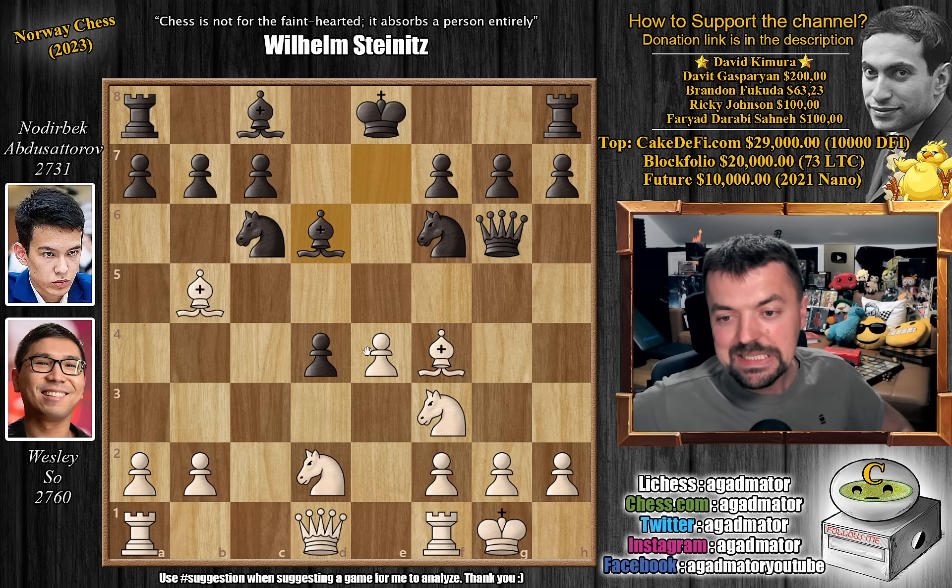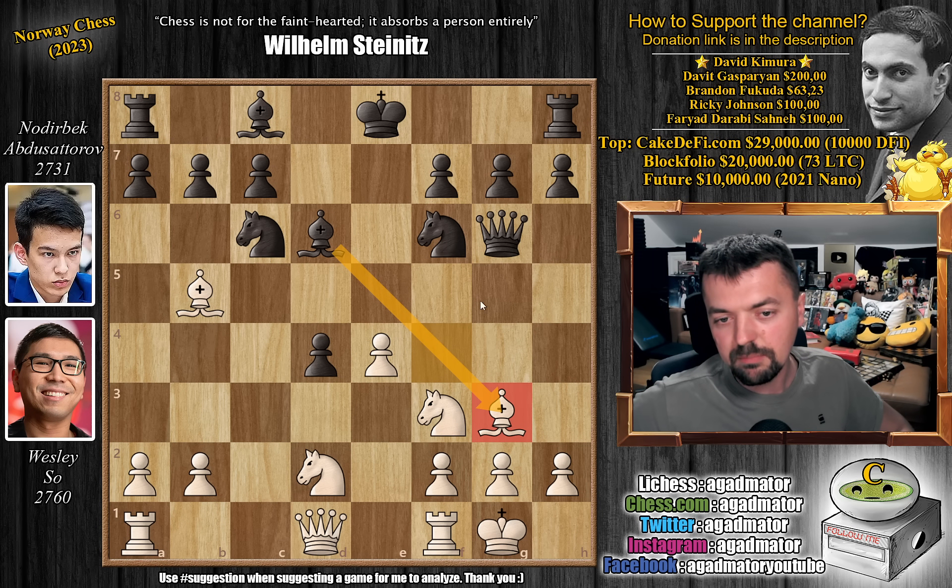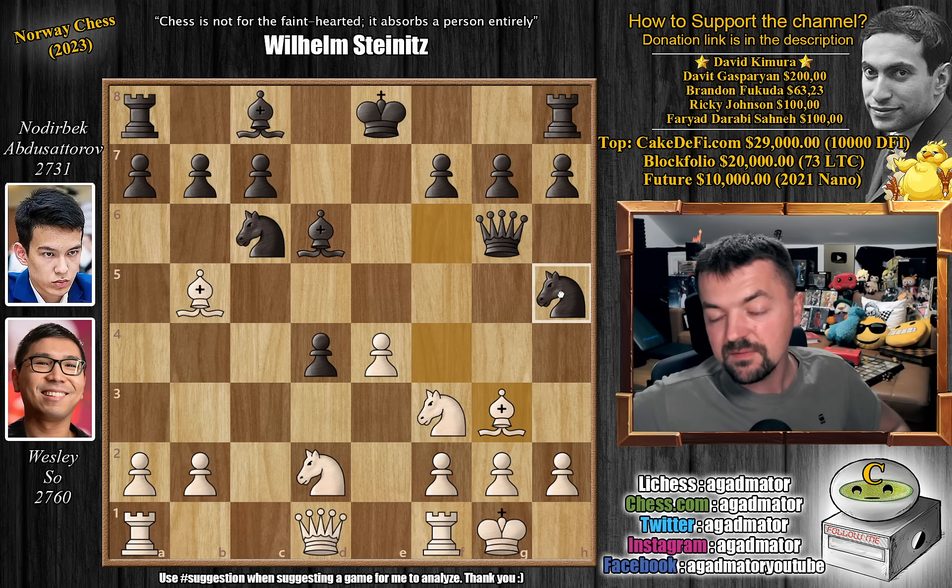So instead, after bishop to b5, bishop to d6 and now bishop back to g3. Noderbeck needs to decide whether he wants to trade and then try to play knight to g4, queen h6 and somehow checkmate the white king — if he can ever get rid of the knight from f3 — or does he want to play something like knight to h5? Knight to h5 is a fun line. Bishop captures on g3 was played. I'll show you what happens if you go for knight to h5, as the knight also can come to f4. Probably knight captures on d4 is what would happen.